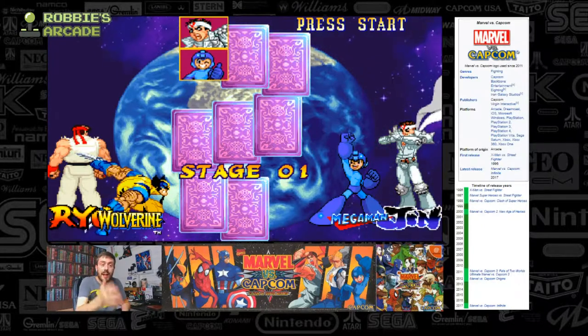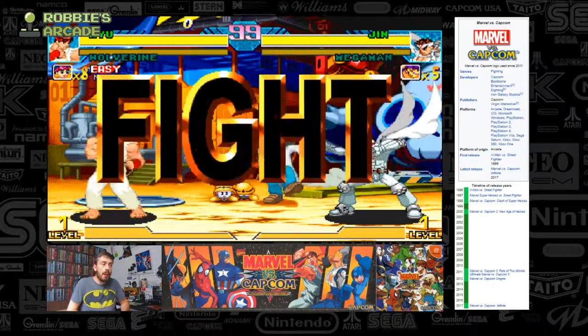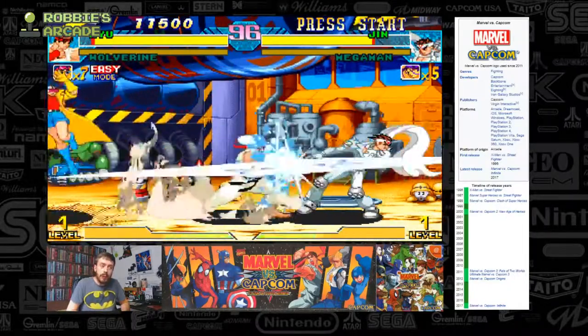Straight away — Mega Man and Jin. Two rather obscure... well, I wouldn't go as far as to say Mega Man's obscure, but here we are. Let's get into this. Now if we press both medium buttons together, we've got Jubilee helping us.